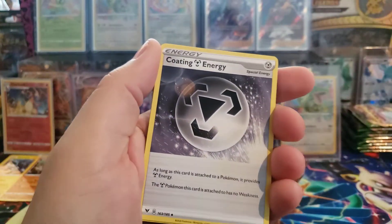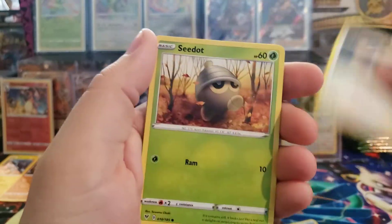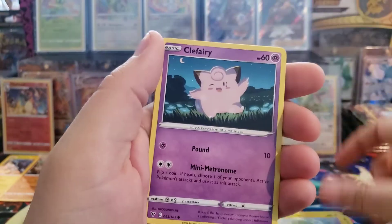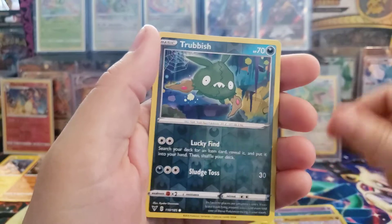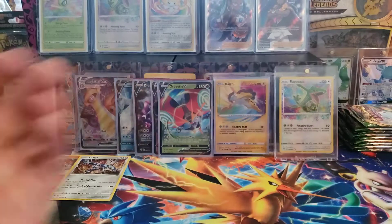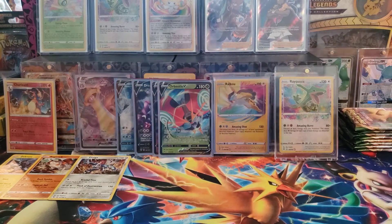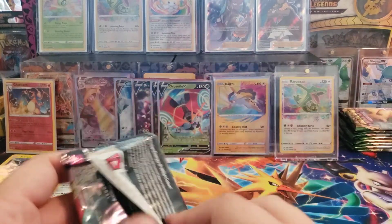Every time I've pulled an Amazing Rare, it's been a green card code. Seedot, Electric, Clefairy, Fampy, Trubbish Trash Bag, Reverse Holo, and Exploud. Alright, we're getting low on impacts, guys - only at seven hits so far, hopefully we get some more.